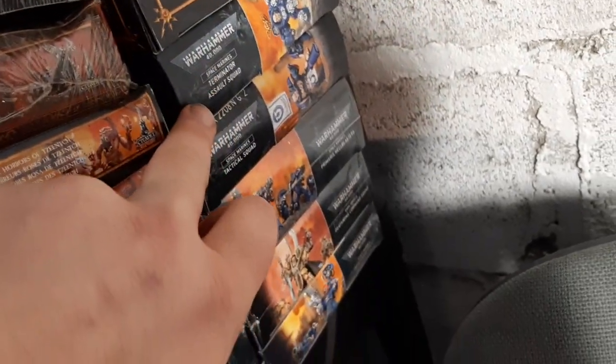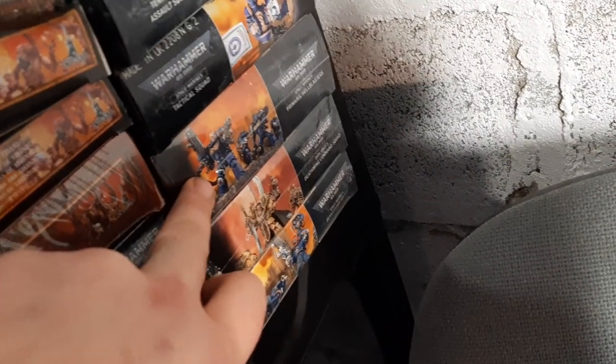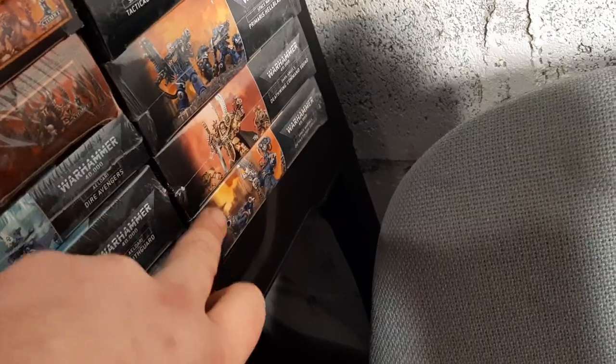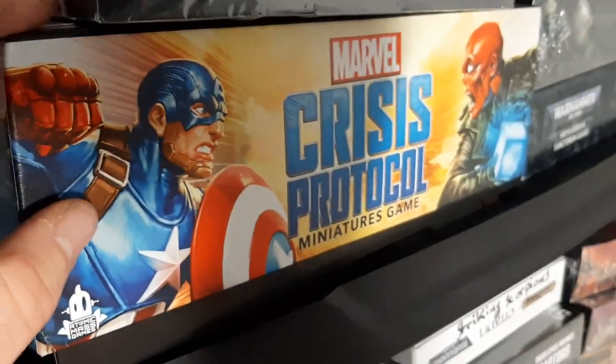There's another box of Chaos Terminators, Blightlord Terminators, Seekers, Chaos Knights, Horrors, Dire Avengers, Rangers, Eldar Guardians, a Contemptor Dreadnought, two more boxes of Seekers, a Terminator Assault Squad, a Terminator Tactical Squad, Primaris Hellblasters, and a Deathwing Command Squad.